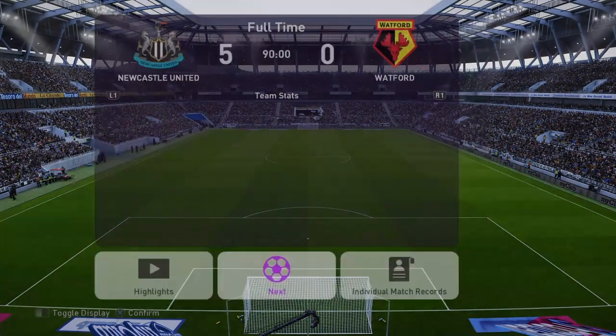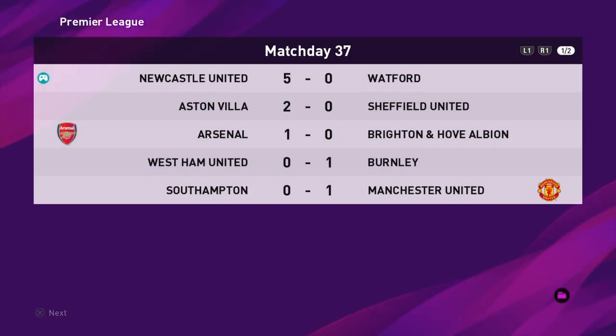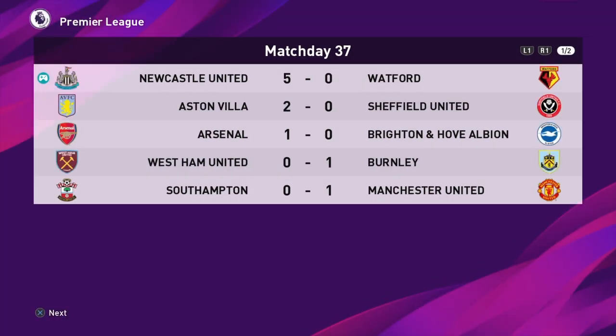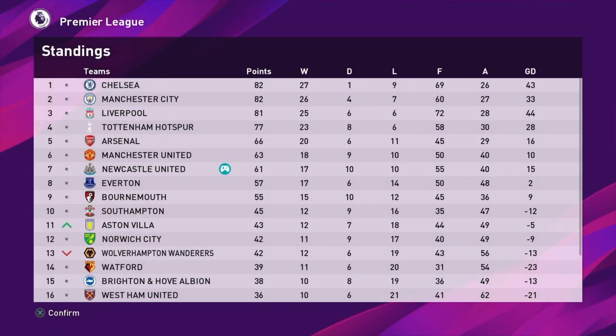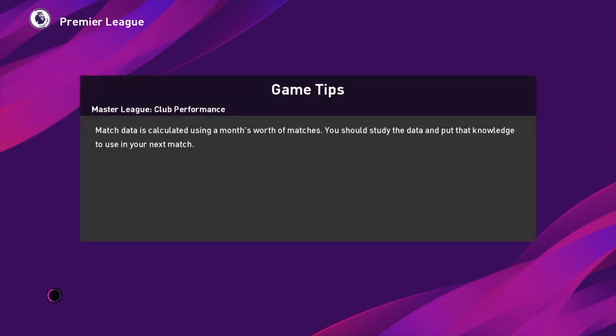Now we're going to head back into the main menu, have a look at what's going on in the club, and then crack on with the final game of the season against Liverpool, who have just beaten Everton 4-1. As things stand in the league, we have an outside chance of finishing in Europe. We need to win against Liverpool, which is a tall order. They are the top scorers in the league this season, narrowly edging out Chelsea. Our main problem is keeping them out at the other end.